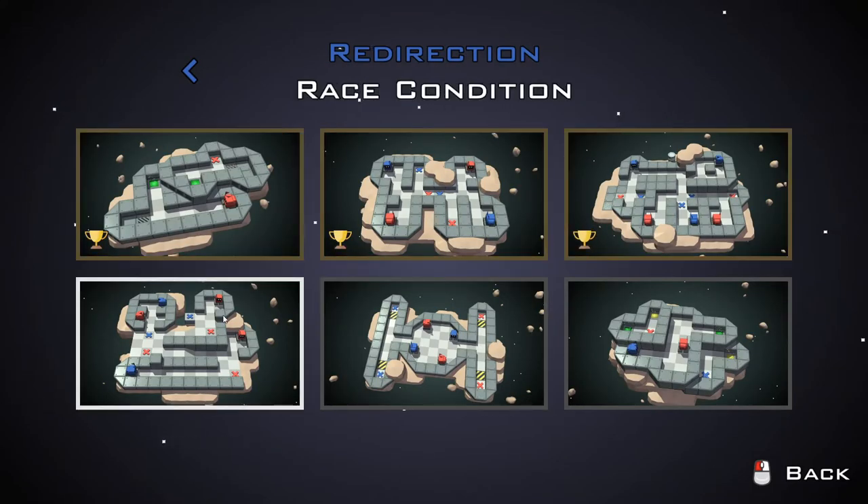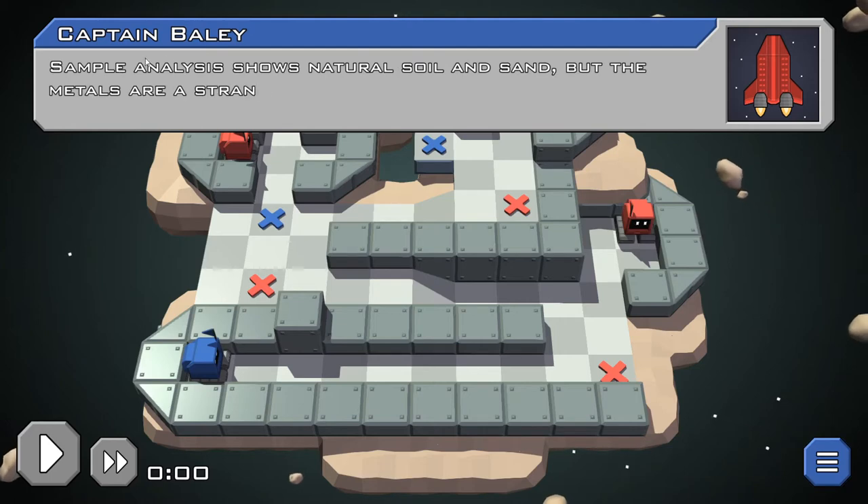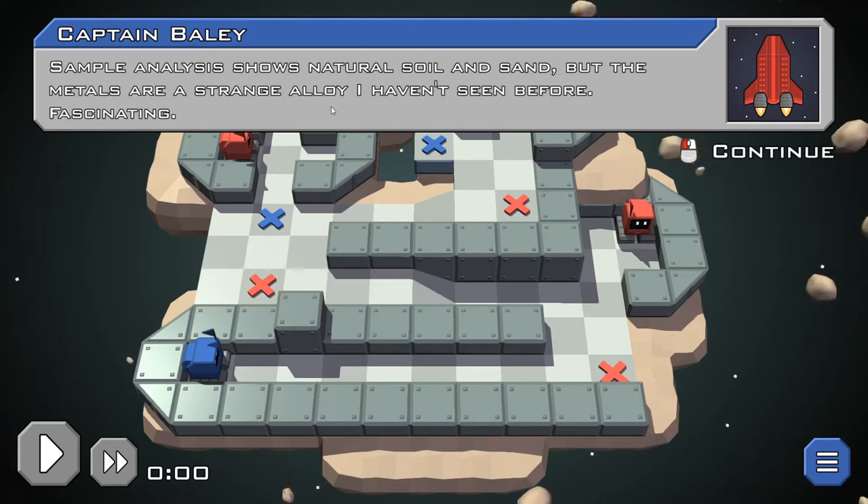Okay, so now we're onto Race Condition. We got four pylons. Sample analysis shows natural soil and sand, but the metals are a strange alloy.